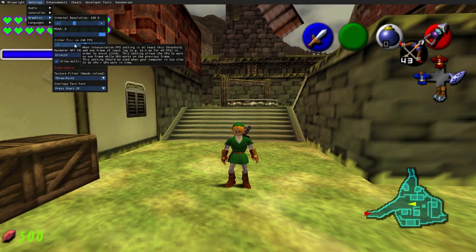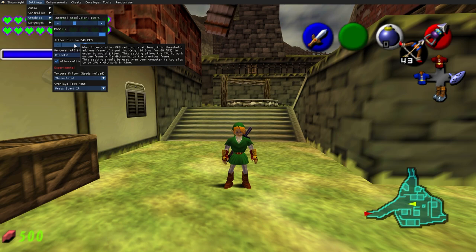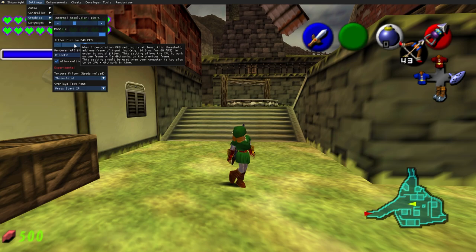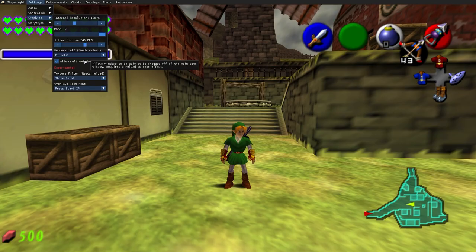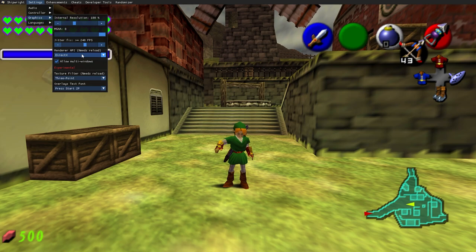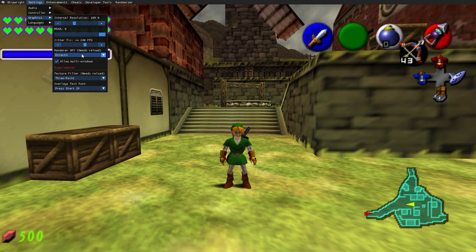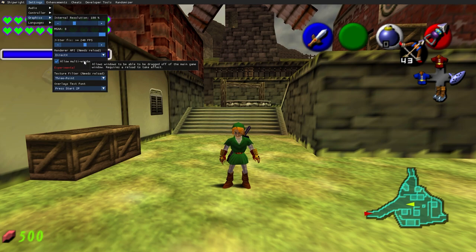The most important thing in graphics is the jitter fix. Whenever you set your frame rate in enhancements, you also want to match it to the jitter fix — for example if you set 60 fps on frames but accidentally leave jitter fix at 20, it'll jitter. There's also support for custom textures; there isn't official support right now but there are ways to get them. My number one hope is that we can get the game looking like the 3DS or even better. Search 'Ship of Harkinian Special K' if you want to know more.